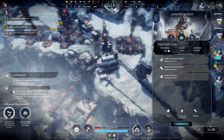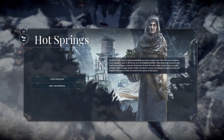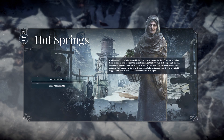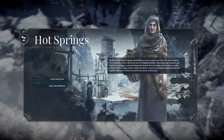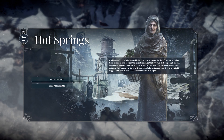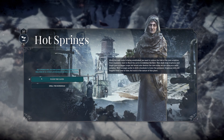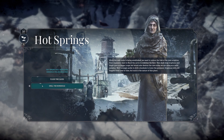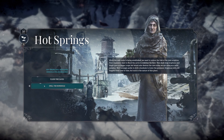What about the other colony? They don't seem to need anything from us right now, which is probably a good thing. While the safe route is being established, we need to reduce the risk of the next eruption. Your engineers want to flood the caves to stabilize the flow. This shall stop eruptions and might give bigger crops, but would also destroy the cave moss we use as mild sedative. We would strongly prefer to drill a borehole to lower the pressure.